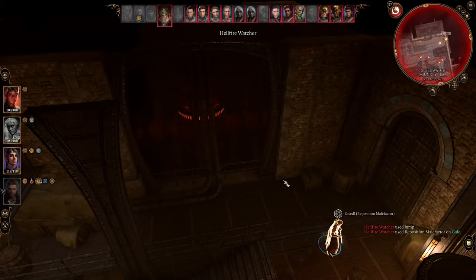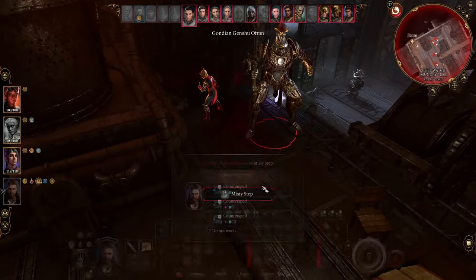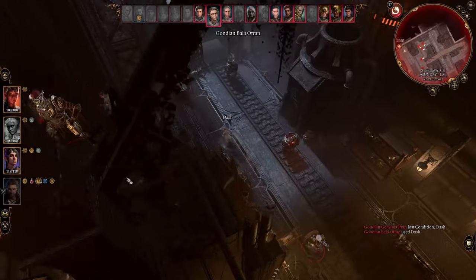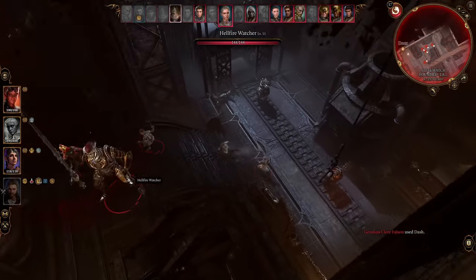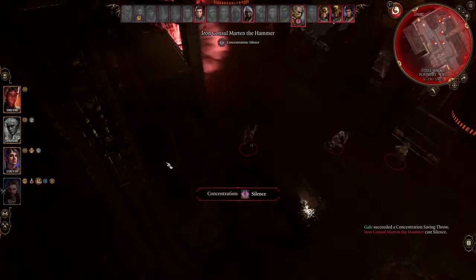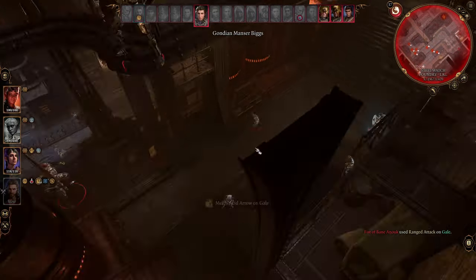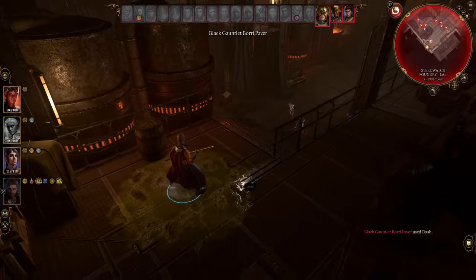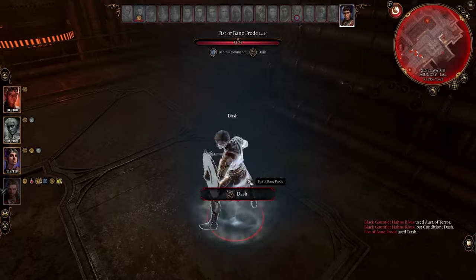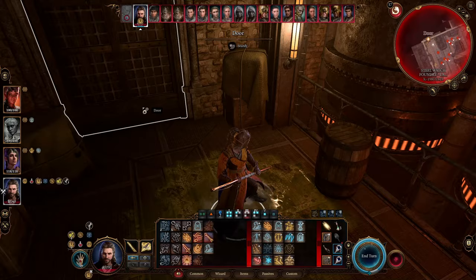Once you aggro the Steel Watch, Gortash's steel watchers will call you a villain and try to put you in prison. You'll either have to go talk to Gortash immediately after and make a deal with him, or go to prison and break yourself out. Either way, good luck — you're going to need it.